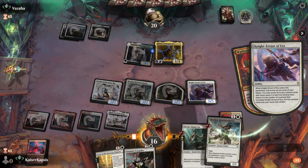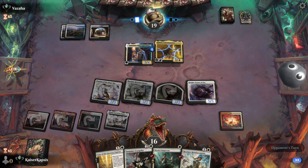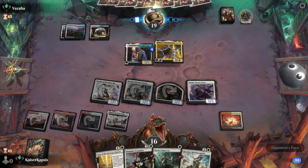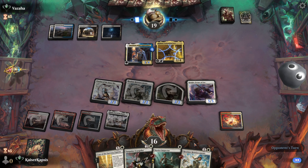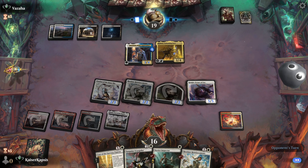Pinging my opponent — they are at 19. Danik doesn't have flying. Raphine. I think my opponent is going to swing with everything. Pumping Danik, so that they will gain some life.